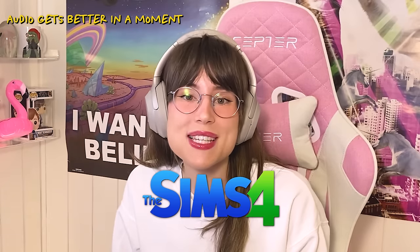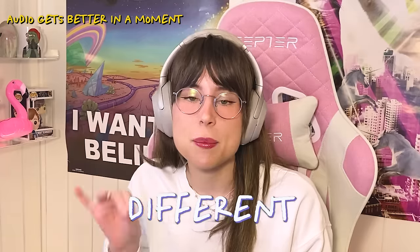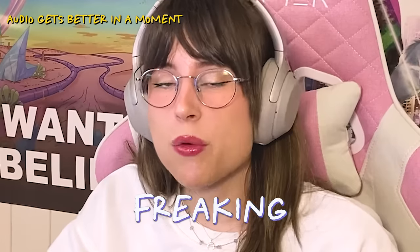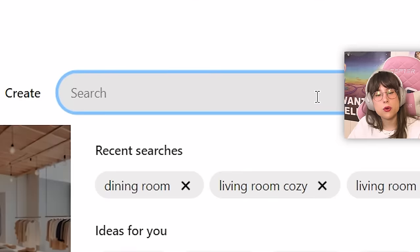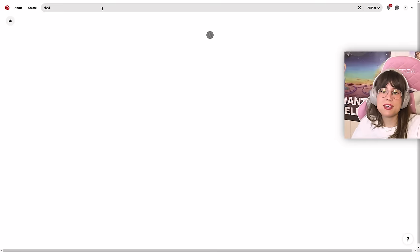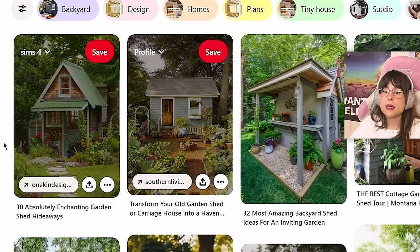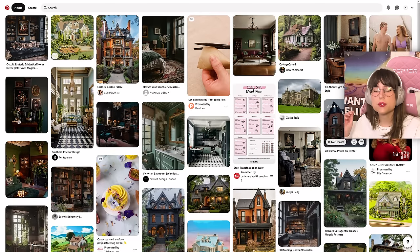Hello! Today we're gonna build a house in the Sims 4, but the challenge is that each room is a different Pinterest post. So let's go, shall we? Now there are many different ways you can play this challenge, but the way I'm gonna play it today is that I'm gonna search up a room on Pinterest and the first image I get, I have to make — no exceptions. That's how we're gonna do it.